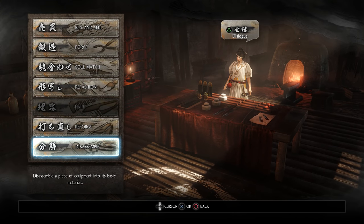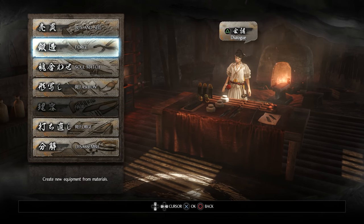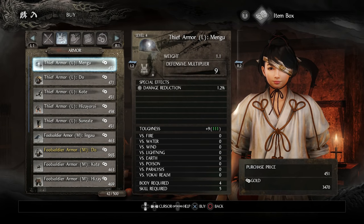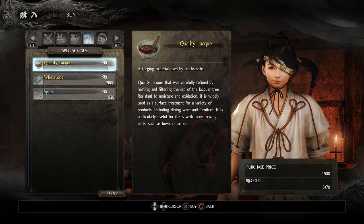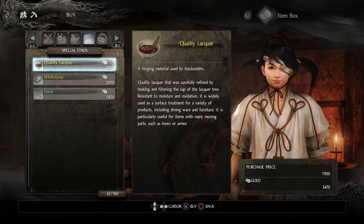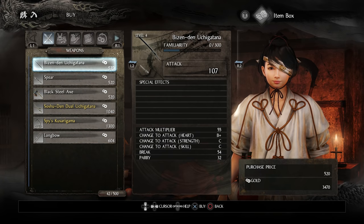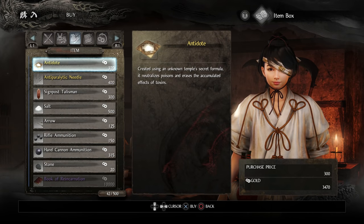And that's pretty much everything with the blacksmith. Let's also look at buy and sell — she was mentioning she has special one-time finds. But yeah, nothing I care about right now. And if I wanted money I could sell items to her, but I'm mostly going to be sacrificing and disassembling my items, so I doubt I'll ever be selling anything to her.